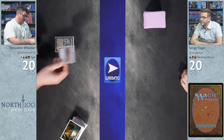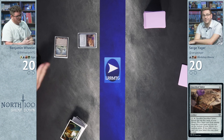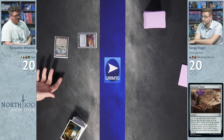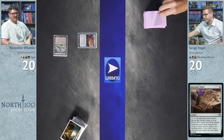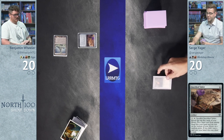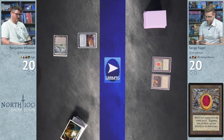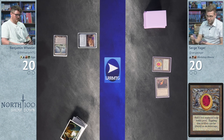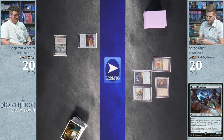Surge won the die roll. We both kept sevens. He opens with Vault of Whispers and Inscribed Tablet — a new egg from Dominaria. It looks at the top five cards; if there's a land it goes to hand, otherwise you draw a card. Wheeler then faces Mishra's Workshop into Mox Ruby — we're playing Highlander, not Vintage — adding three mana.